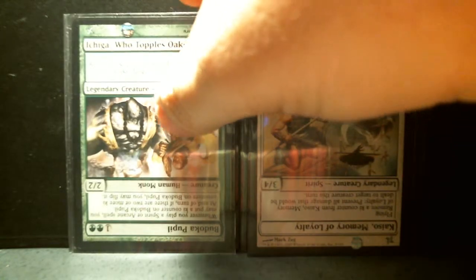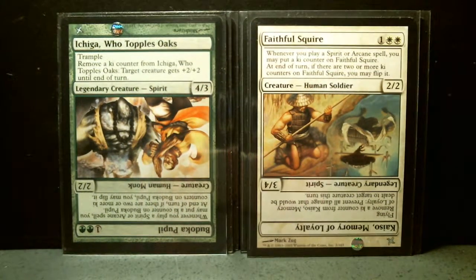So let's flip it and see what happens. It becomes Ichiga, Who Topples Oaks — you've got to be strong to topple oaks for sure. It's got trample and it's a 4/3. So remember you're playing it for three mana, so it's a three-mana 4/3 now. Remove a ki counter from Ichiga Who Topples Oaks and target creature gets plus two, plus two until end of turn.